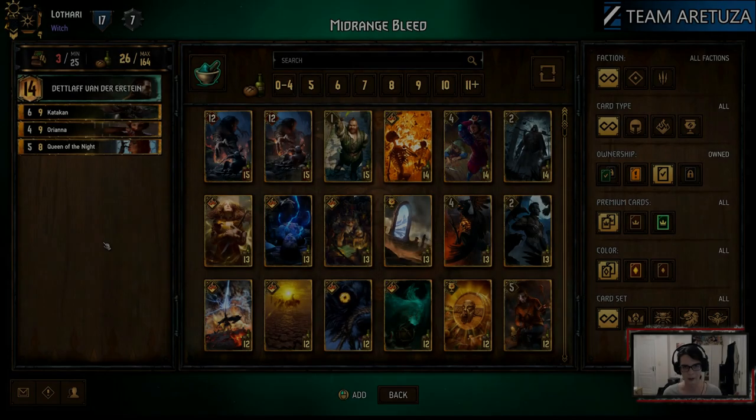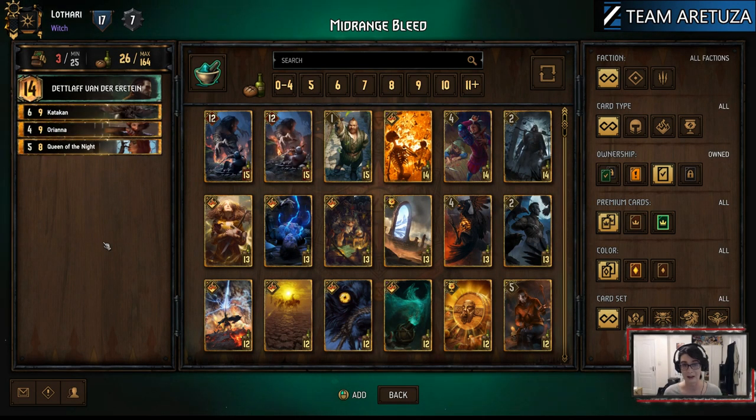So without further ado, let's go into the deck builder and see how the deck is built. We will take a look at the deck package by package, and first we will take a look at the Vampire Bleed package from Crimson Curse. As we see on the left hand side of the screen, all you need are these three cards.